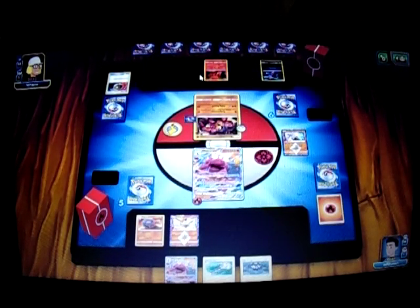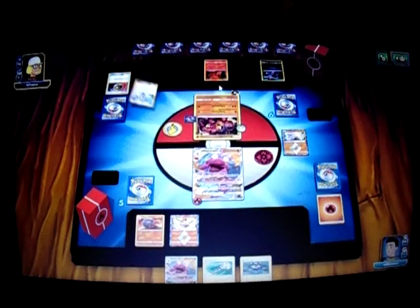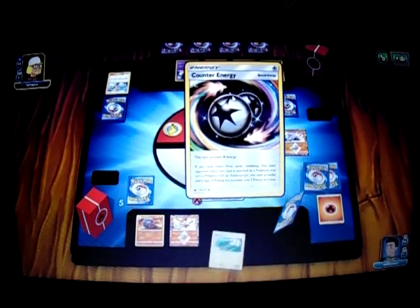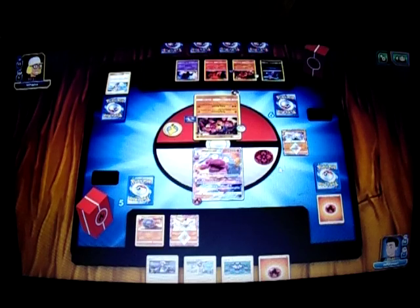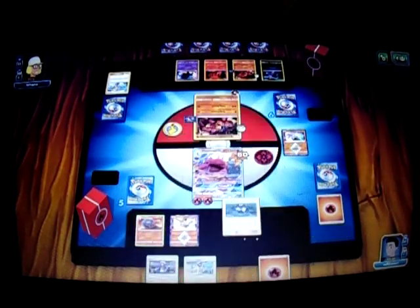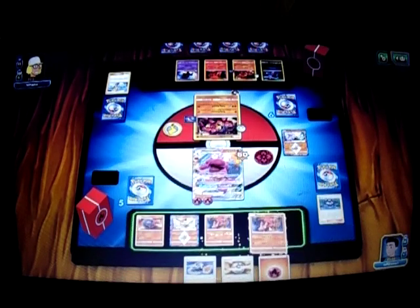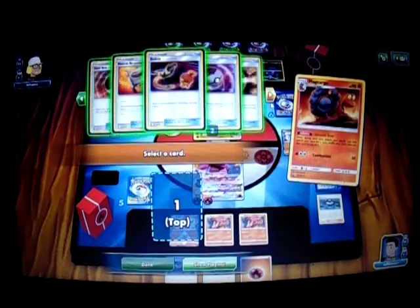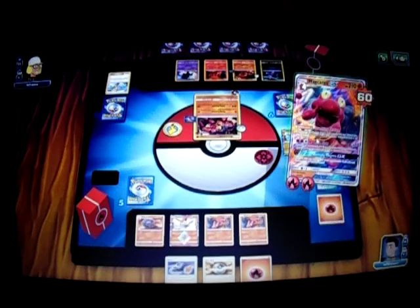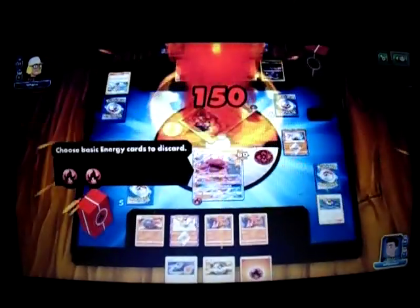He promotes Buzzwole. He attaches a Counter Energy to Buzzwole, which is interesting. He plays Lillie for two cards, drops another Buzzwole, attaches another Choice Band to it. Then a Marshadow with the Let Loose ability — so we both discard our hands down to four cards. I got a Fire Energy. He's going to attack for 60 damage, which is fine. I'm going to attach a Fire Energy and play Acerola Eliza first. I'll Smooth Over with another Fire Energy to the top. Use Crushing Charge ability, get that Fire Energy, attach it to Mercargo. We're going to Lava Flow again, discard two energies — 150 damage. Buzzwole can one-shot us so we need to be careful.